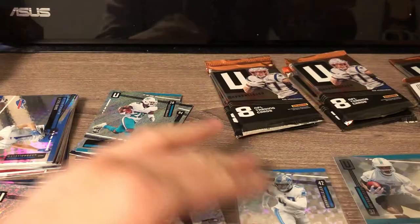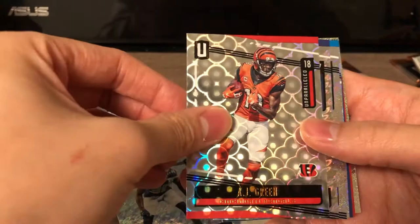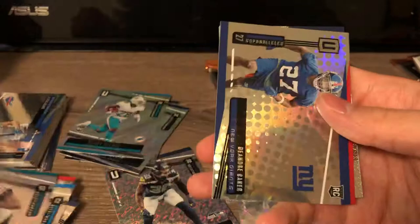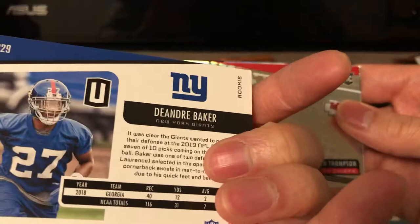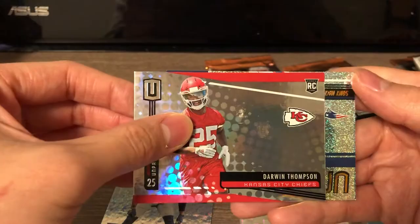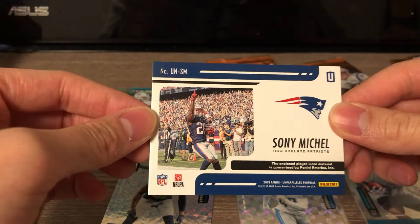These are so shiny, man - almost makes my eyes hurt. So that was the second auto - we got Myles Gaskin and we got another thick one here too, so this one's probably going to be a relic. Leighton Van Der Esk. AJ Green. Spencer Pulley. DJ Moore. Calais Campbell. DeAndre Baker again - I think I pulled the same one earlier. There are so many parallels I don't even know which ones are regular base. Darwin Thompson rookie. Sony Michel - just a relic, Undeniable, looks like a base one.